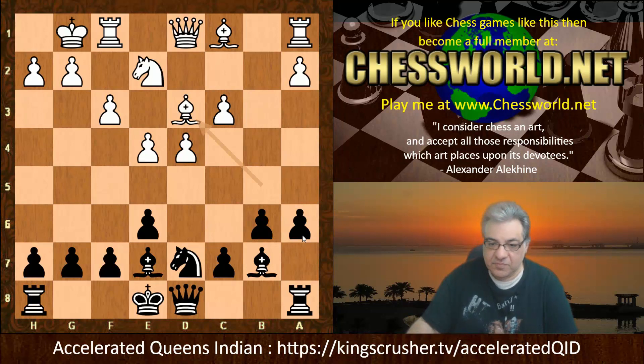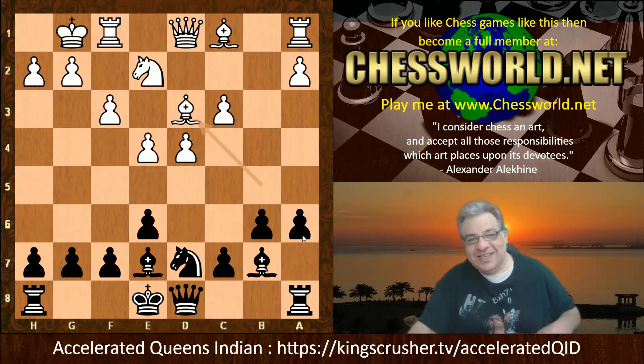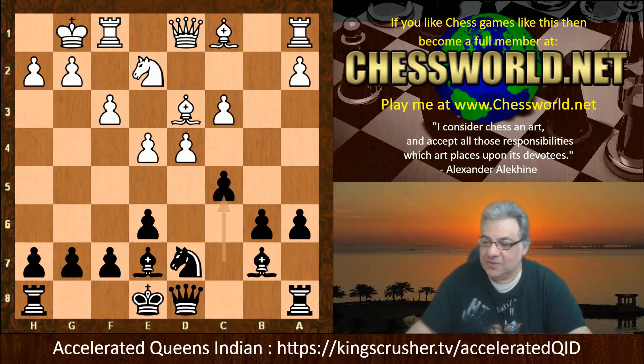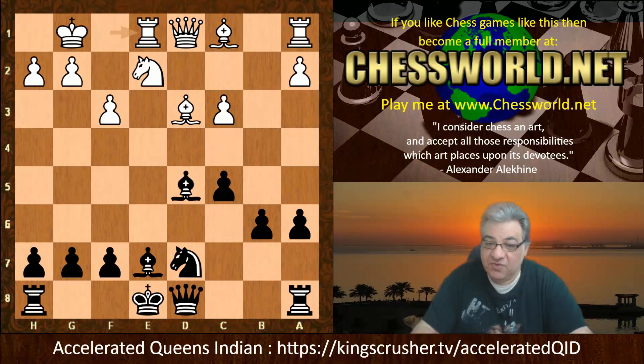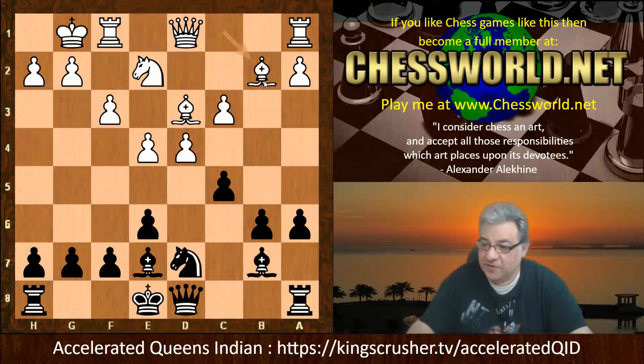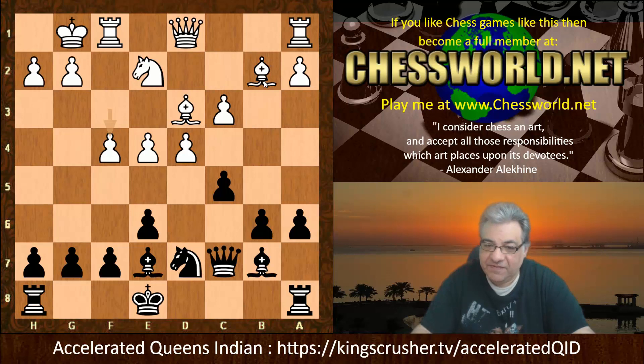It is a bit of a target, this a6 pawn, if the bishop's kept on that diagonal. So Bishop d3. Now Alexander is very cagey about castling — he keeps his options open and plays c5, so he hasn't routinely castled kingside. We have Bishop b2. If white wants to try some sort of gambit to exploit the king in the center, it's not quite giving huge compensation. Bishop b2, Queen c7 is played — again not castling.